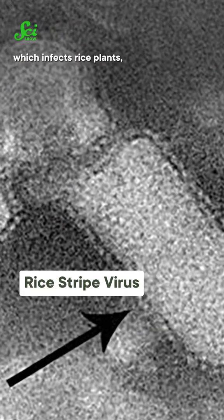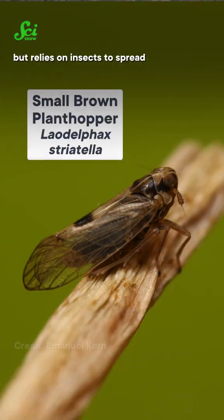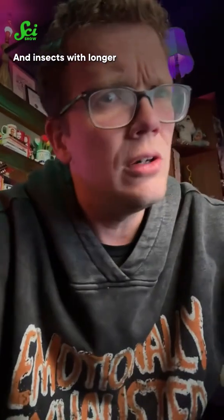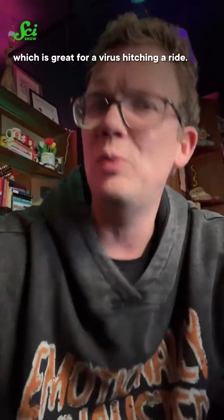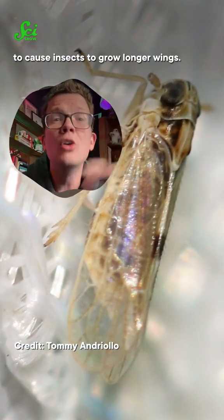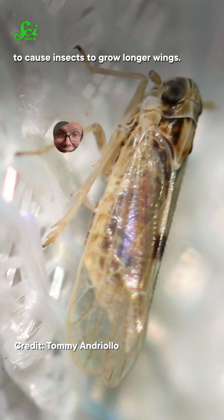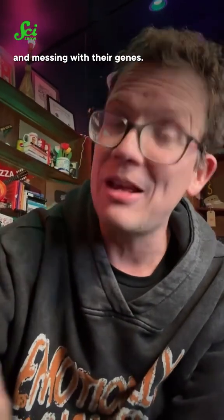It's a rice-stripe virus which infects rice plants, but relies on insects to spread around to new plants. And insects with longer wings can disperse farther, which is great for a virus hitching a ride. So these viruses have evolved to cause insects to grow longer wings by living in their testes and messing with their genes.